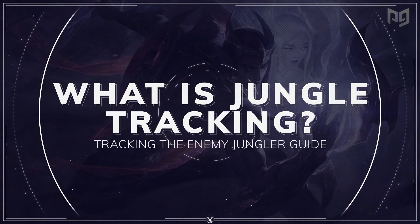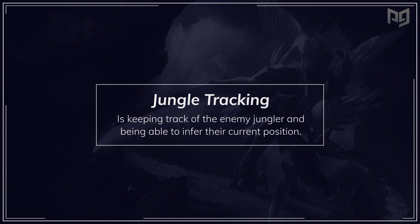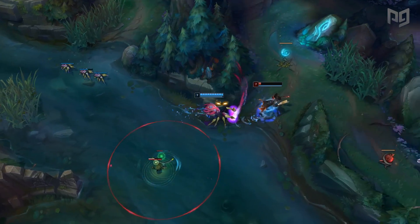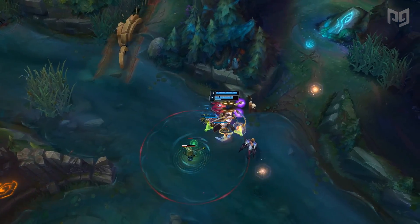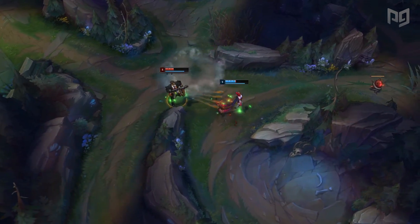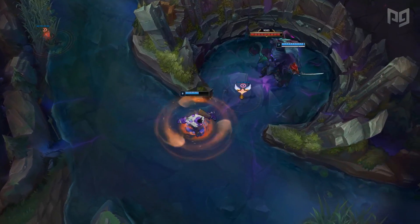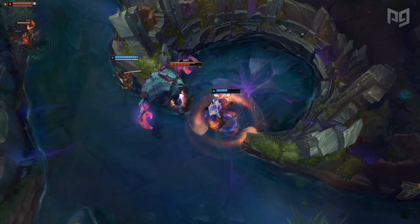So what is jungle tracking? The term itself is pretty self-explanatory — it's just keeping track of the enemy jungler and being able to infer their current position on the map. This, however, is one of the hardest tasks to accomplish in League of Legends, and you honestly don't even need to do this perfectly in order to win your games. However, you should still be able to apply it to some extent, otherwise you'll probably end up getting camped and find that you could have avoided many unnecessary deaths. Just tracking the jungler alone doesn't do anything, but the reason you do it is to gather information — with that information, you can then change your decisions or form new ones. This is what allows great players to find success and play more consistently.